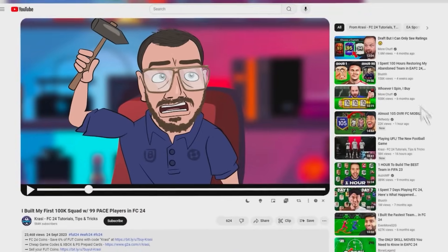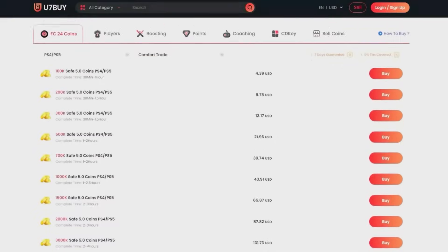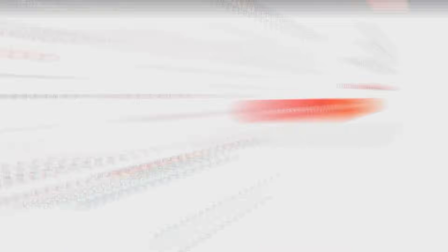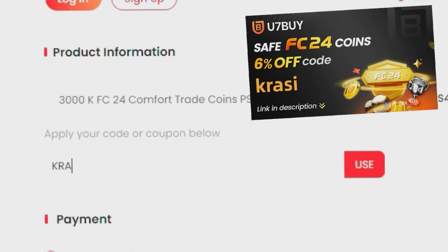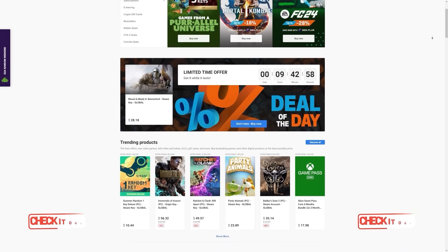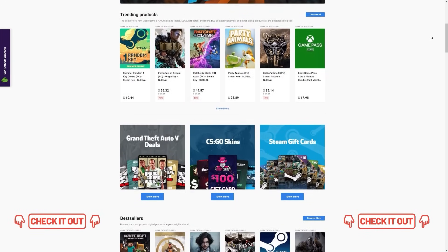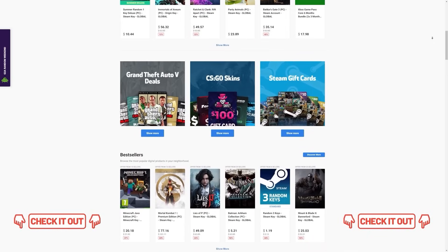If you want to buy cheap and reliable FC24 coins, check out sevenbyte.com to get your coins within 10 minutes and use code 'crossy' for a discount. For cheap game codes and prepaid Xbox and PlayStation cards, g2a.com is the place — check the link below.